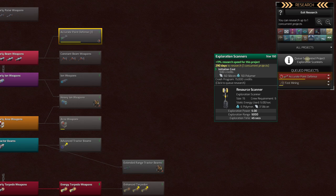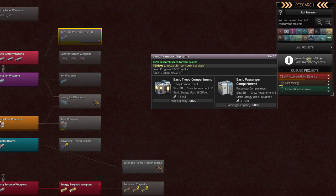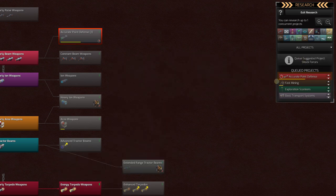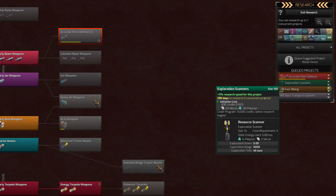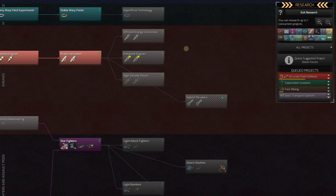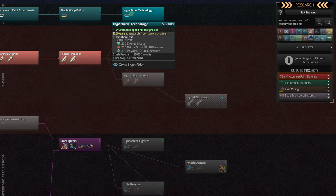Looking up the research tree: Fast Mining is next, then Exploration Scanners for better scanners at 290 days — we could crash it for 15,000 credits, which is getting expensive. Basic Transport Systems would give us troop compartments — we can't carry troops yet. Passenger compartments would enable tourism. I'm going to queue Exploration Scanners next. Looking at warp drives: Hyper Drive would take 12.3 years and extend range from 120 million to 140 million — not a huge improvement. We need other colonies to expand our jump range.